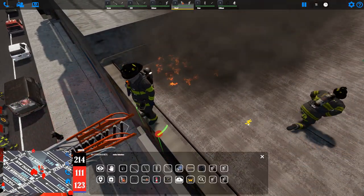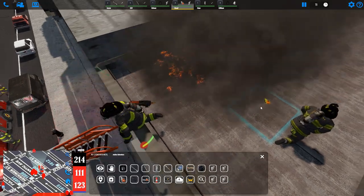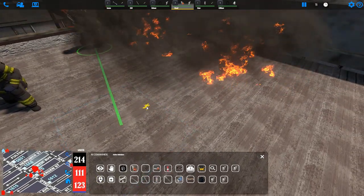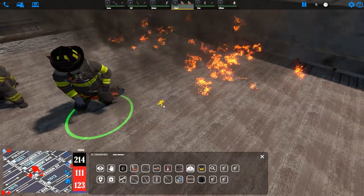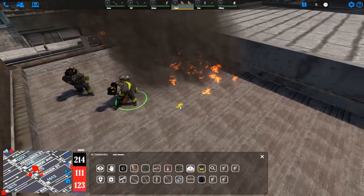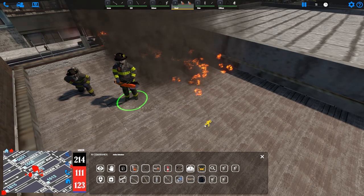Once on the roof, our roof man can vent the roof. You can select the roof man — whether he has the K-12 equipped or holstered, the options will show up for him to cut the roof when you hover over a roof piece. Sometimes you might need to zoom in a little bit closer for the option to show up.